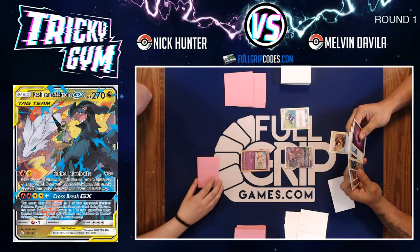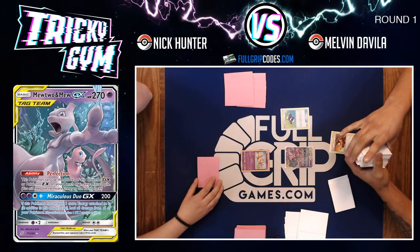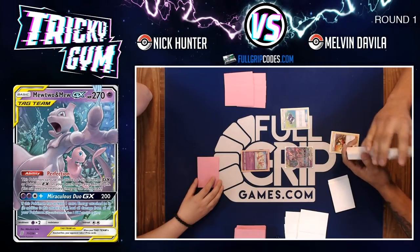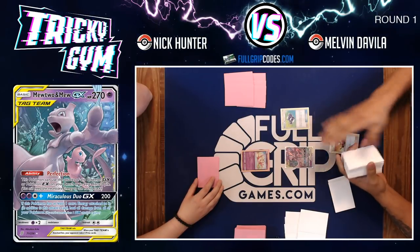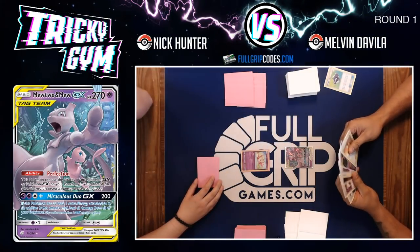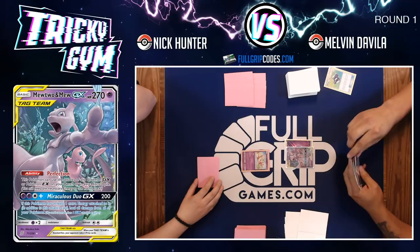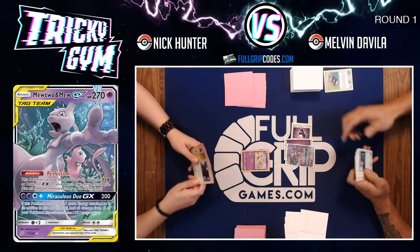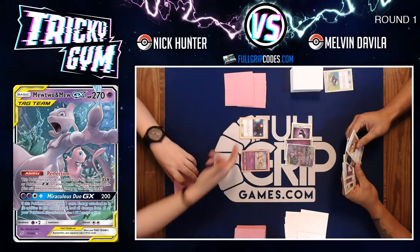Melvin is going to be going first and is able to find a Welder off of his opening Pokegear 3.0, looking at the top seven cards of his deck for supporters. However, Melvin doesn't have a lot going on despite finding the Welder — he doesn't have any fire energy in his hand to accelerate or draw cards with.